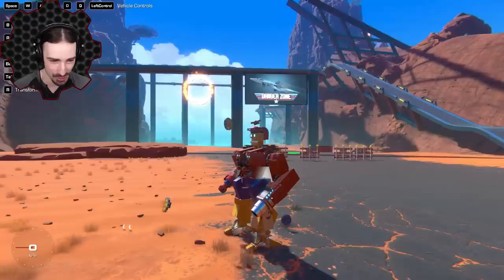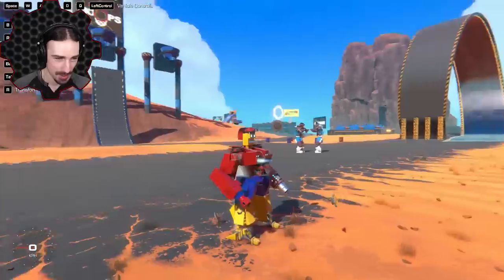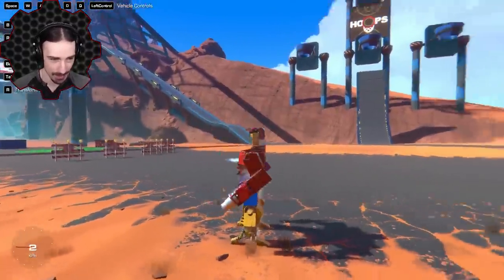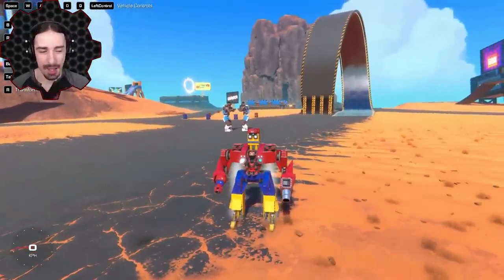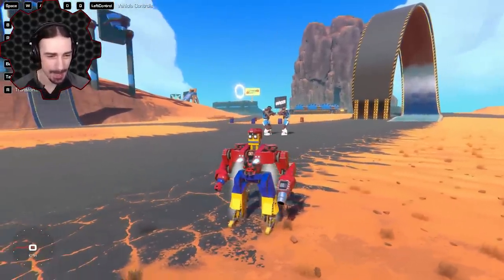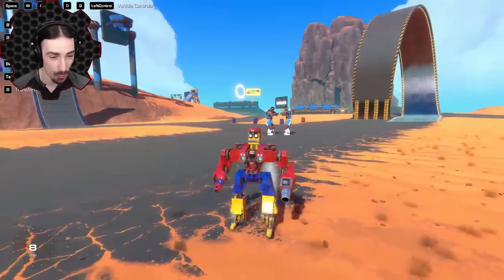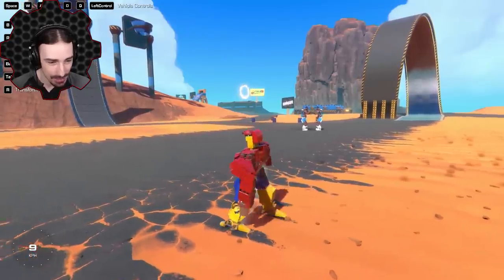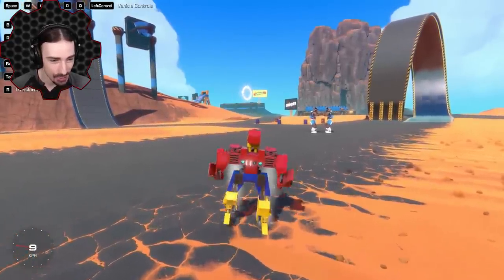Into Buster Buster! Something tells me the transformation didn't quite go as planned judging by all the floaty things around him, so I'll hit the repair button — there we go, this looks a bit better. Let's push buttons and see what happens — WASD first. No way, he walks! It's legit, he can turn — look at this, this is such good walking!